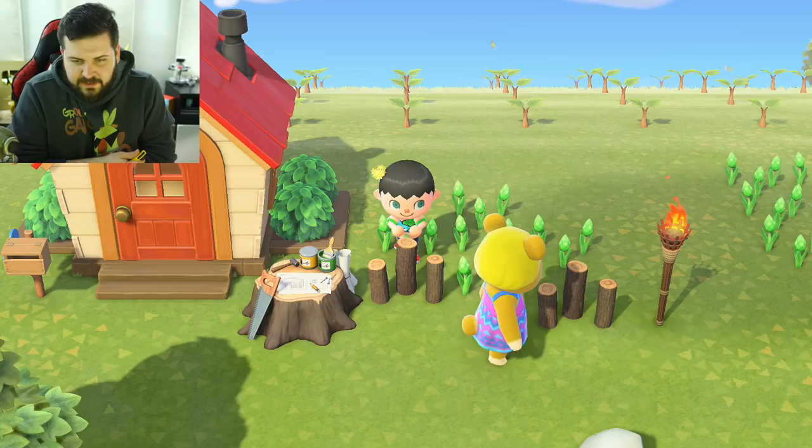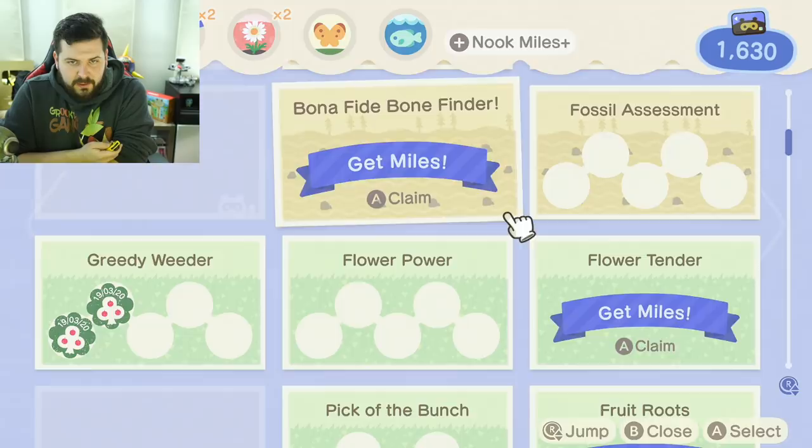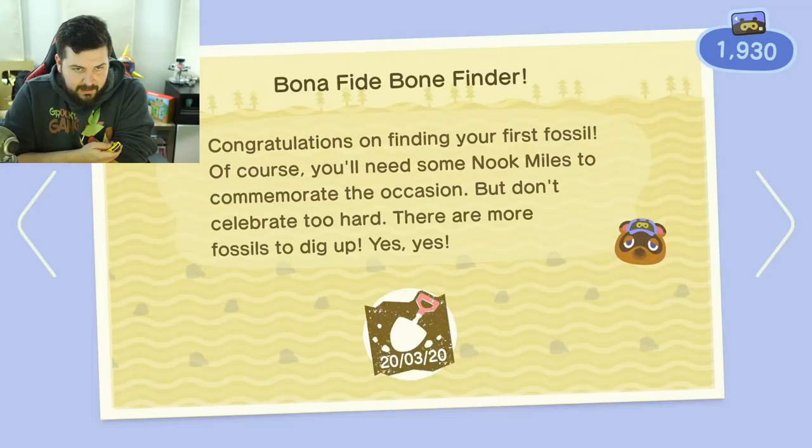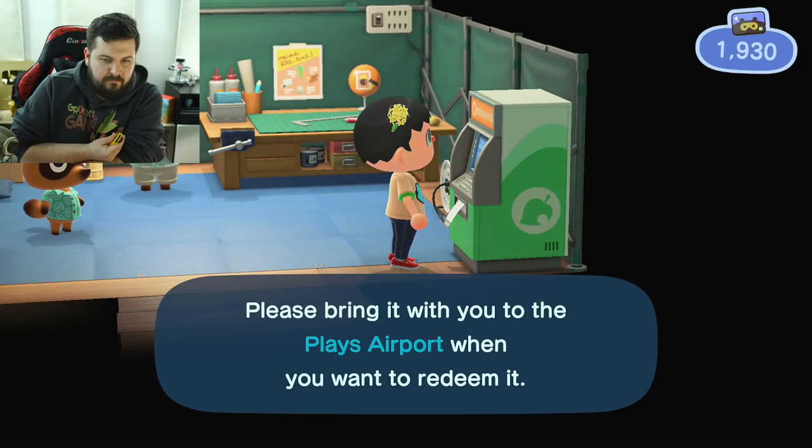Now please don't step on my flowers again! After visiting Blathers I decided to take a look at my Nook Miles because we need a whole bunch to get another ticket and visit another island for more iron nuggets. We have enough — perfect!